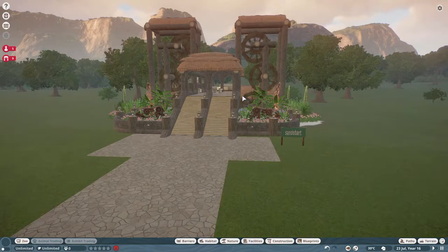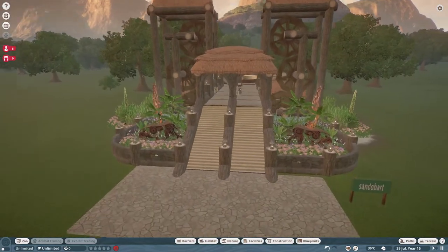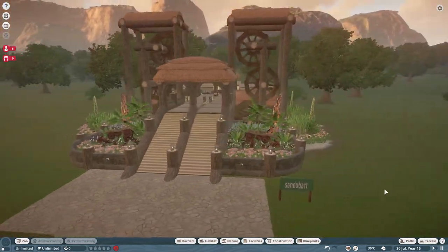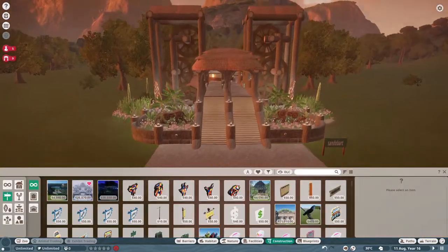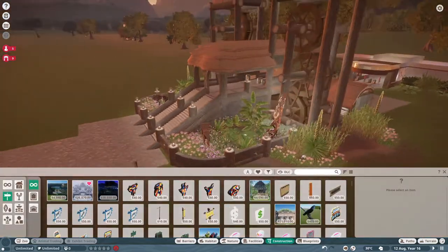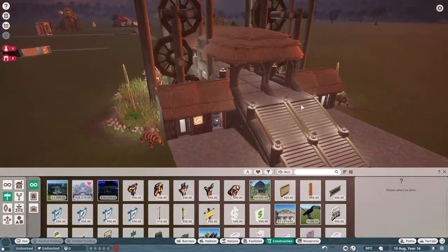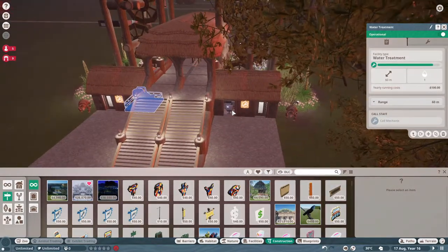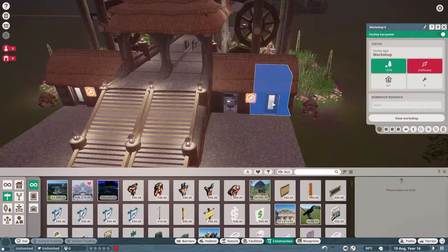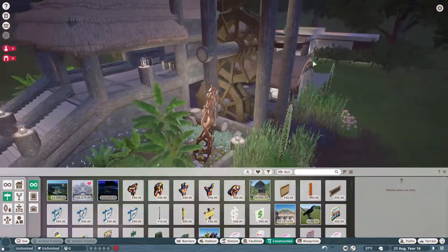The first piece we're going to look at is an entrance for a zoo — kind of a steampunk vintage piece — made by Sandabart. Look at how beautiful this piece is. We have our zoo entrances right here so your people can just walk right in. They have done an absolutely fantastic job. I love the style, the motif, everything about it. They have also included a workshop, a water treatment plant, a transformer, and another workshop.